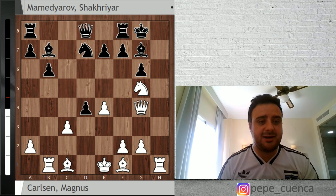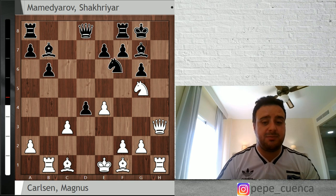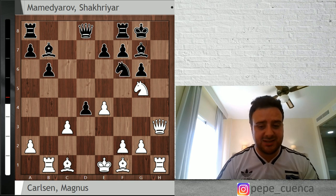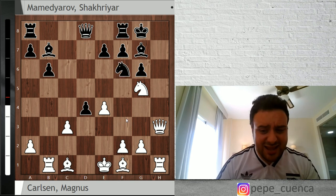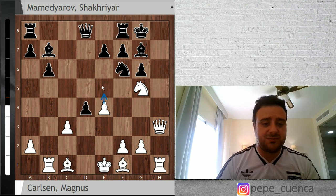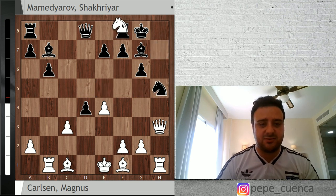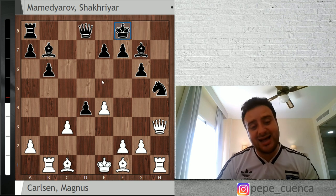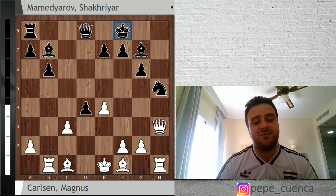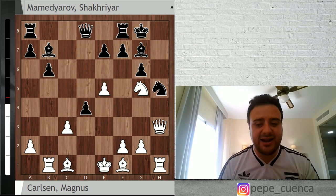Knight g7 was the only move by Mamedyarov, queen h3 threatening checkmate in 1, and knight f6 was played. Here there are two interesting alternatives. Magnus went for the most direct approach with e5 — knight h7 was interesting, but after knight h5 and knight takes, black has a lot of compensation for the exchange sacrifice. So e5 was played by Magnus, forcing knight h5.